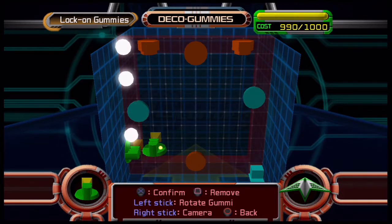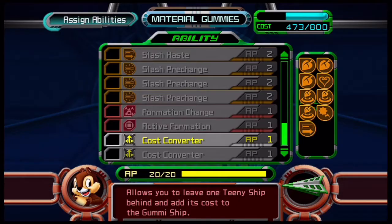The other thing you need to attach is this green drain shot — put that on your Gummy ship. Now this thing is extremely expensive to put on your ship, so you might have to equip something called a cost converter in your ability section. What this does is raise the amount of points you get to use to create your Gummy ship by 200 points, but at the cost of not being able to use one of your teeny ships on this mission. Trust me, it's well worth it.